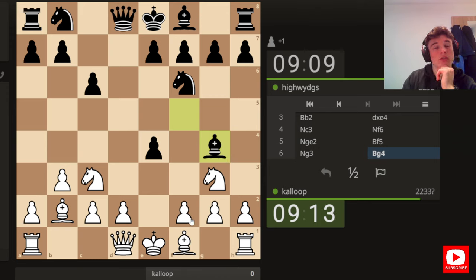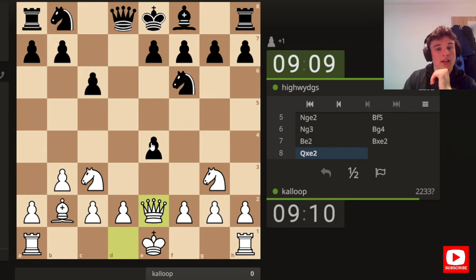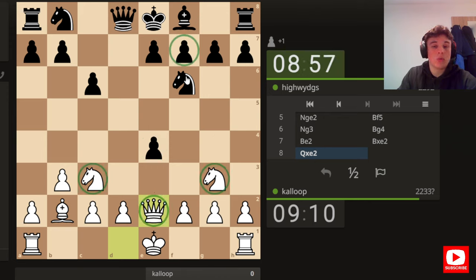Bishop g4 — I don't think that's a good move. I think we can just play bishop e2. Knight g3 obviously attacked the pawn and the bishop, and the main move is bishop g6. But here we can just trade and then we're going to win the pawn back. Look — we have two knights, a bishop and a queen developed, and he has one knight developed. We've got three attackers, he's got one defender. Simple maths.